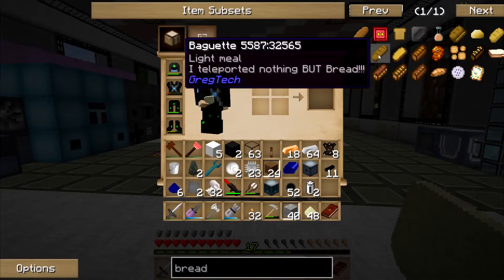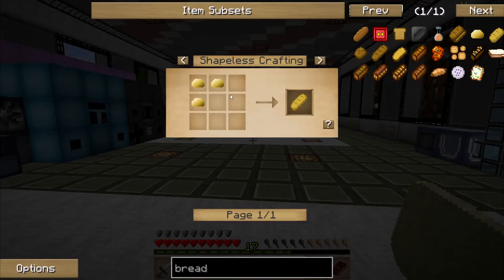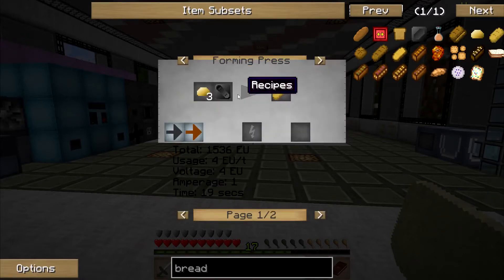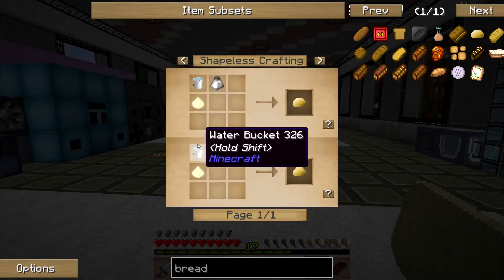Fine. How do I make bread then? So I've got to make dough. Dough requires flour, salt, and water.